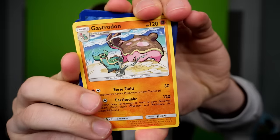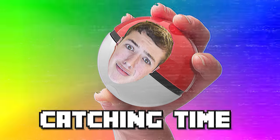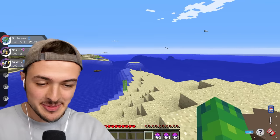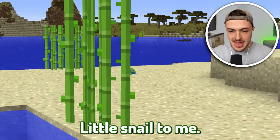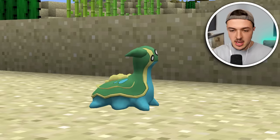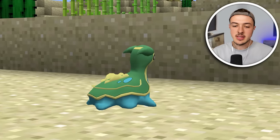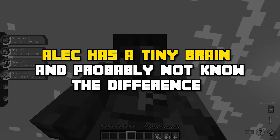Our next Pokémon is a Gastrodon — it's a cool looking Pokémon. Let's go see if we can catch it. A Gastrodon can spawn anywhere out in the ocean or near the beaches. That looks like a tiny little snail to me. Yeah, it is — we got it, ladies and gentlemen. Technically it's not an Avenger, but maybe we could say it's like a miniature slime version of the Hulk. Alec has a tiny brain and he'll probably not know the difference.